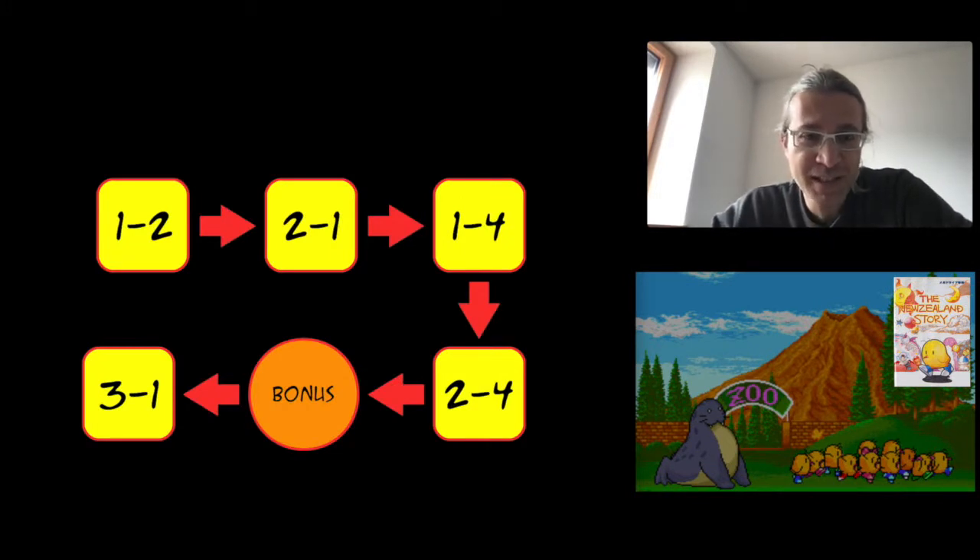This is a small scheme of what you've seen with the warp starting from level 1.2. You take the first warp — it brings you to level 2.1 in a small box. You collect the letters and go to level 1.4. You can complete 1.4 directly by killing the boss, or take the warp to level 2.4. Again, you can complete 2.4 and fight the boss, or take another warp to a hidden bonus level. Kill all the enemies there to open another warp that takes you to level 3.1, which has no further warps — just complete it normally.